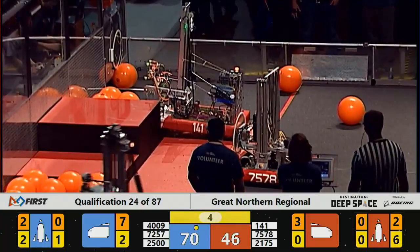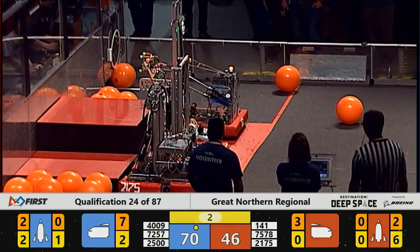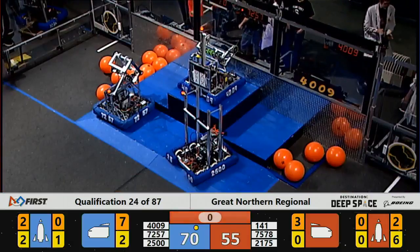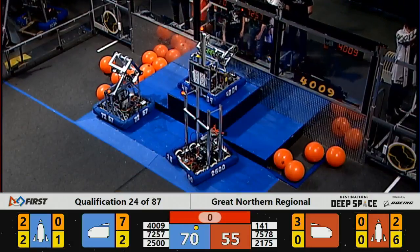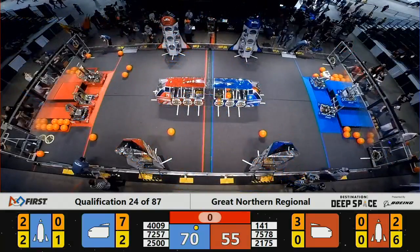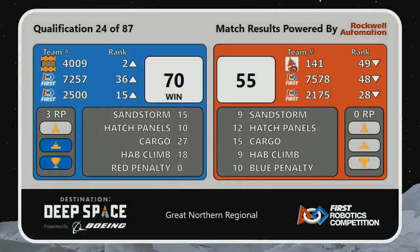Less than five seconds left in the match. And that brings an end to Qualification Match 24. We'll have your official scores back in just a moment. The Blue Lions win with a score of 70 to the Red Alliance's 55. The Red Alliance takes home three ranking points — two for the win and one for completing HAB docking.